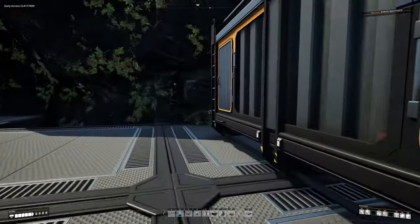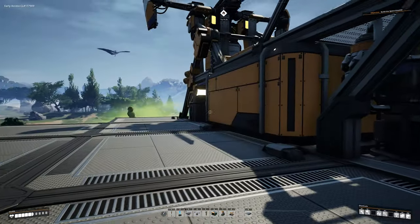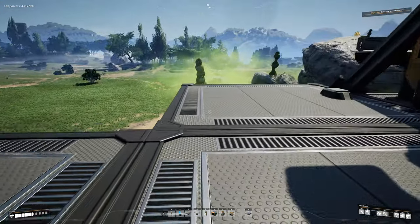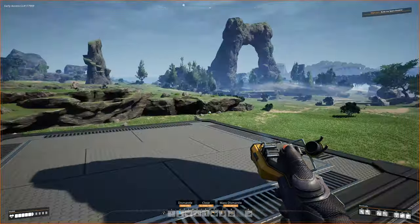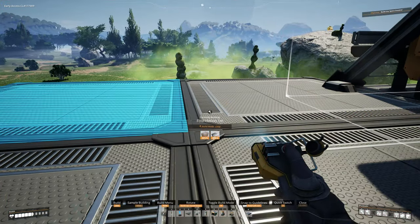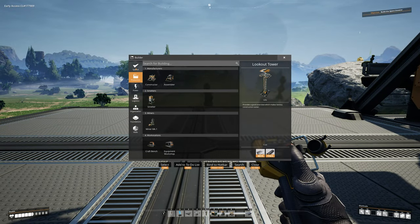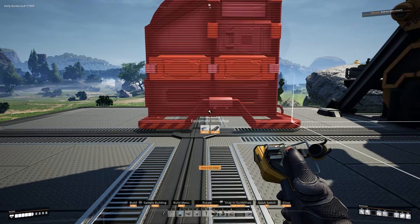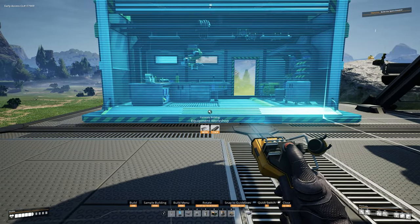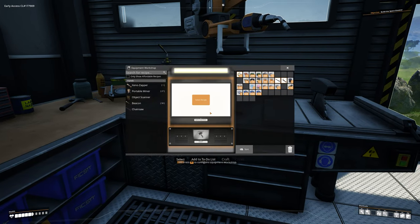If you don't have any caterium, let's go grab some. Before we head over, let me teach you one more quick trick about something in the game. We're going to need an equipment workshop — we kind of deleted our old ones — so let's go ahead and throw another one down. Build a foundation next to this, go to the build menu under Production, find the equipment workshop, and place it here temporarily.